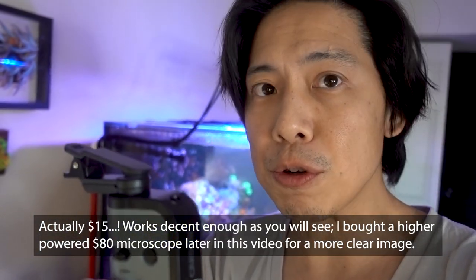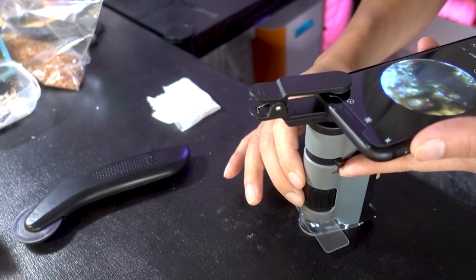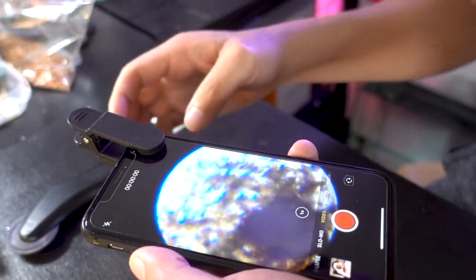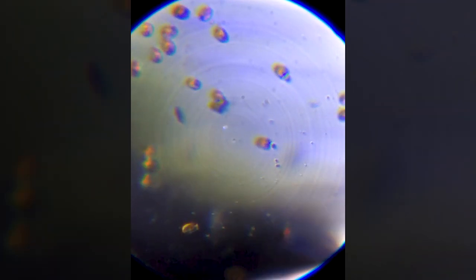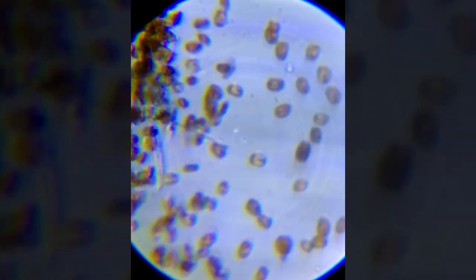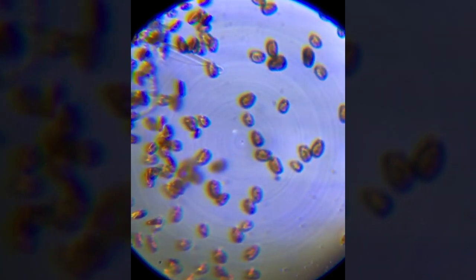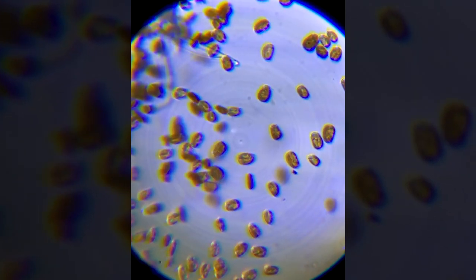I have in my hand a $20 pocket microscope from Amazon — I'll have the link in the description below. These days I'm super careful about getting my hands into the tank. It's kind of crazy how well this little microscope works. I'll try to record the footage — let me go to video mode. Dude, this is the coolest stuff. Right now at 250x magnification with this little $20 pocket microscope. It looks like they are moving around or spinning — I take that as a sign of dinoflagellates.